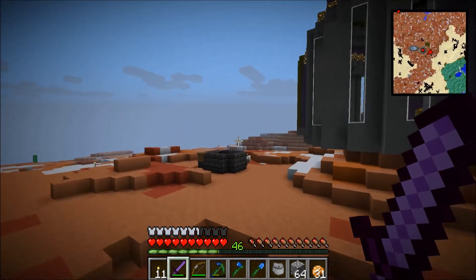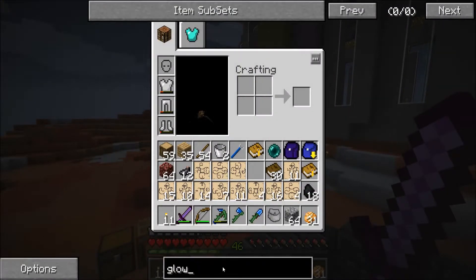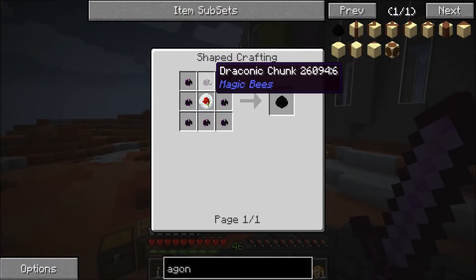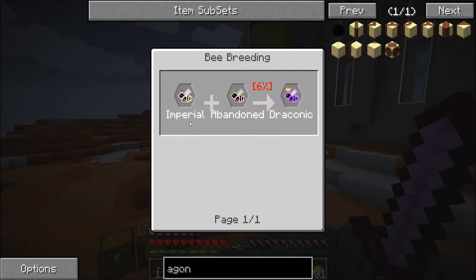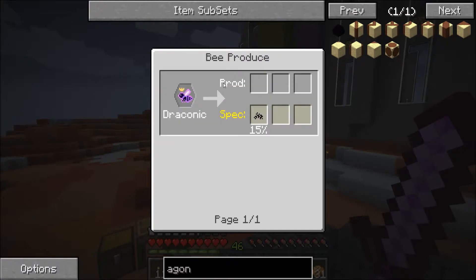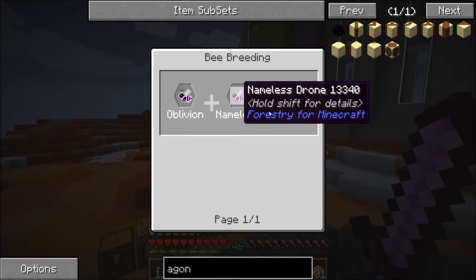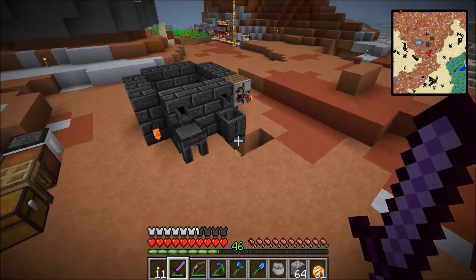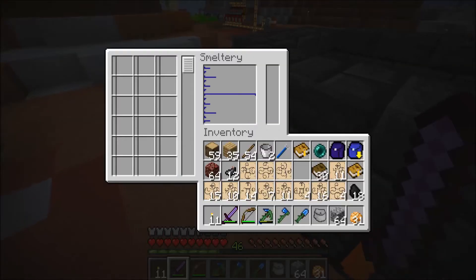These bees are totally useless at this point. I don't want to go to the End and get a dragon egg just yet. You basically need a dragon egg to create more dragon eggs in this mod pack - they're craftable, requiring draconic chunks, which require draconic dust, which requires the draconic bee. You also need to breed oblivion with nameless to get the abandoned bee, and you can't breed oblivion bees without the dragon egg. So you need at least one dragon egg to get more.